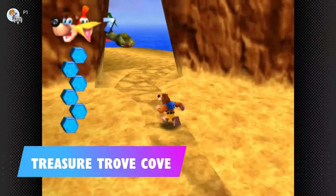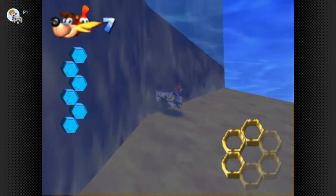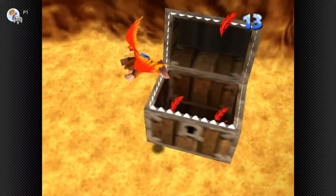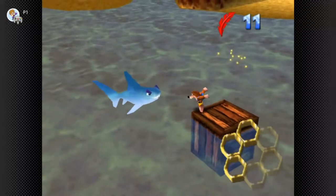Into Treasure Trove Cove now. From the start head left where you'll see Nipper the giant enemy crab, but just to the right of there you'll see a green wall and the honeycomb piece is hidden down in the corner. From the area where you learn the shock spring jump with all the green pads on the pillars, head further along the beach and you'll see two giant chests. Look out to the right out to sea — there's a crate floating on the water with the honeycomb piece on it. Just watch out for Snacker.